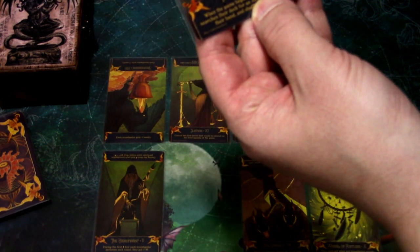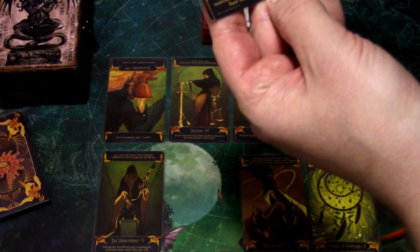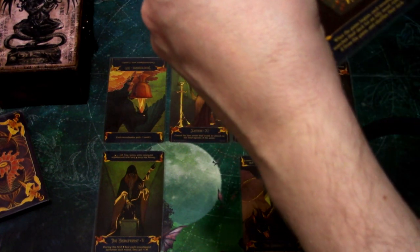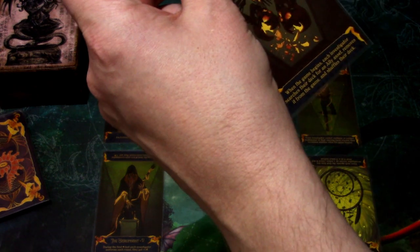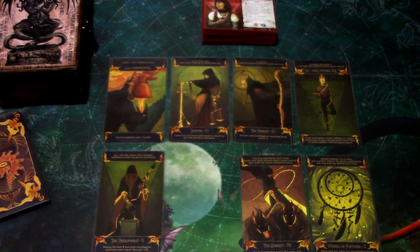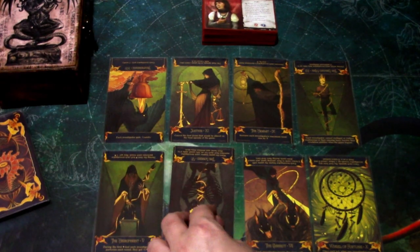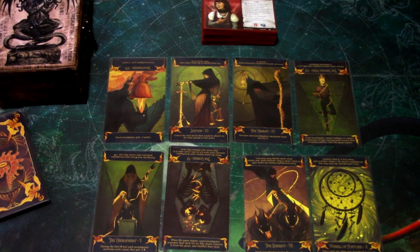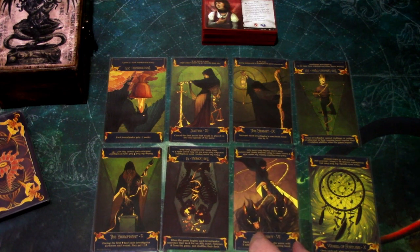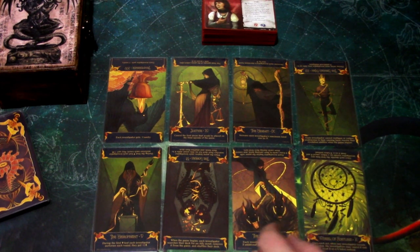The Lovers: upright, when the game begins each investigator searches their deck for an ally asset, adds it to their hand, and shuffles their deck. Reversed, each investigator searches for an ally asset, removes it from the game, and shuffles their deck. I think I'm reversing that one because we are not going ally-heavy for this campaign, so we can afford to lose one ally card.